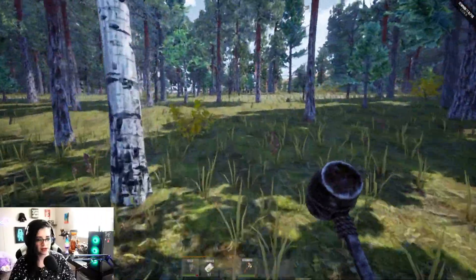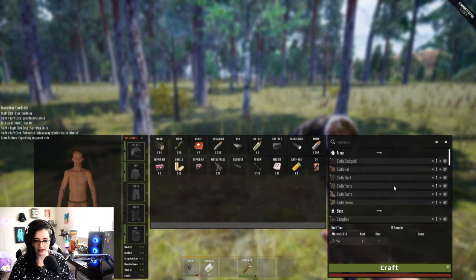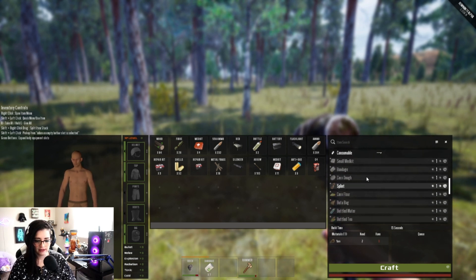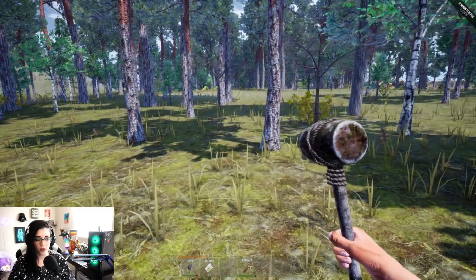Let me make sure there's no radiation if I walk a little further back here. Let's figure out how to build. We can make a sleeping bag now — that's good — and a storage box. A wood shelter — craft. Now it's ticking down because I do have enough supplies. That takes about 50 seconds.